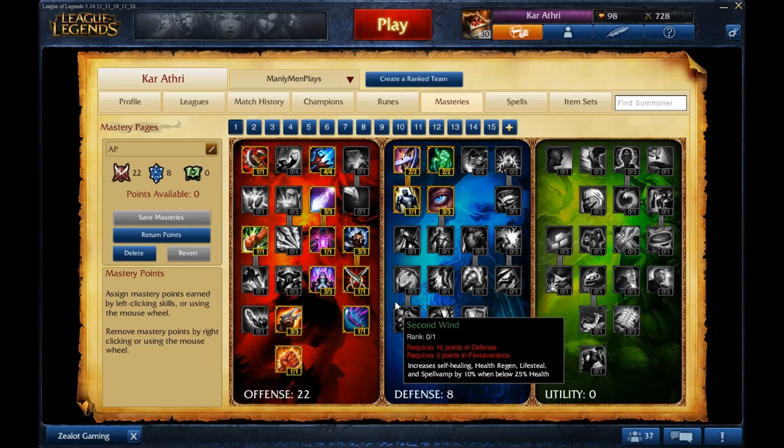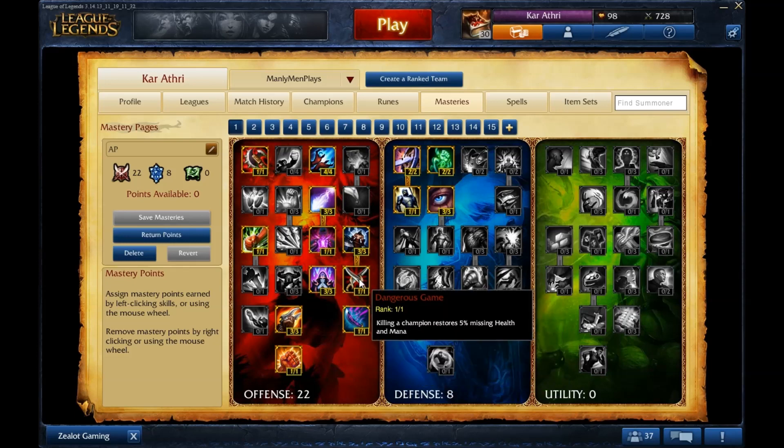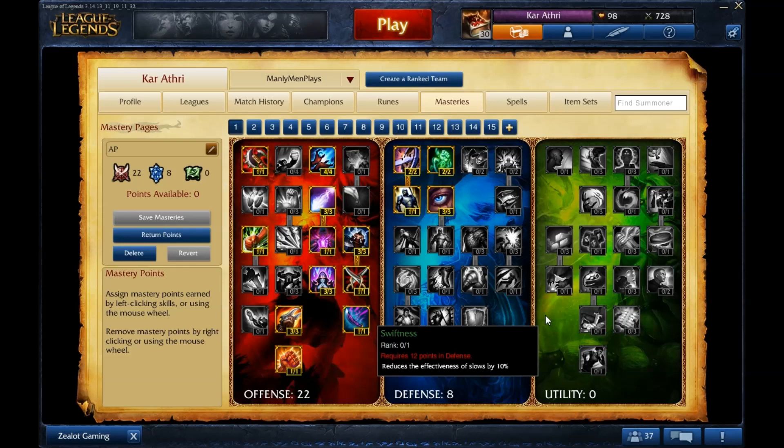Something I want to highlight is Dangerous Game — one of my personal favorite masteries right now. You should basically get it on every mastery page that goes into the offensive tree, because it works so well. In mid-lane trade-offs when you both ignite each other, this mastery can save you. It saved me recently when I dove — I got the kill, was Katarina, and survived on 40 health because of it.